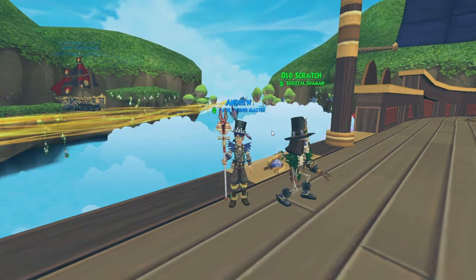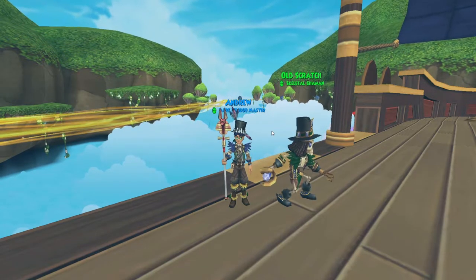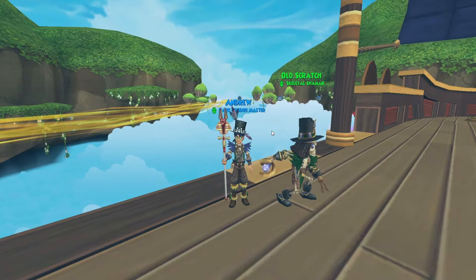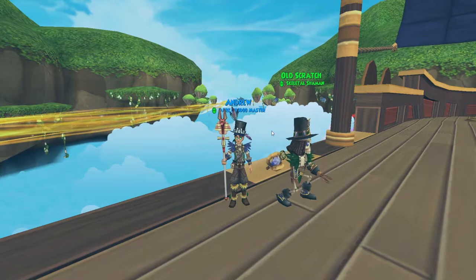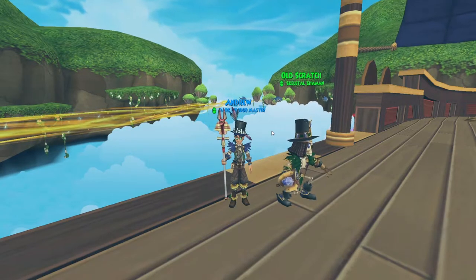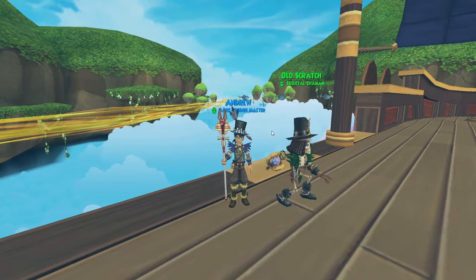I'm thinking a tower defence-esque minigame where each companion has a special ability to help slow the fish and bring it into your ship. But what would fishing be without rewards? I think you should be able to hand your fish in to Captain Ahab to receive powerful doubloons and gear to help in your fights.